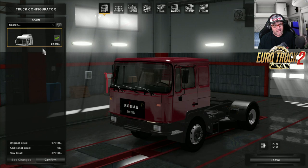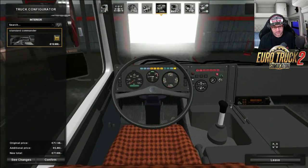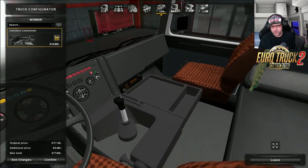First of all, we have one cabin, one chassis, one engine, one transmission, and one interior. There we go, that's your interior, looking around.